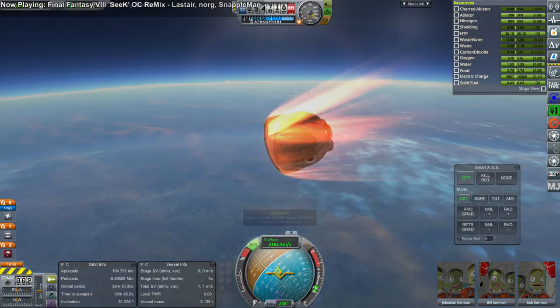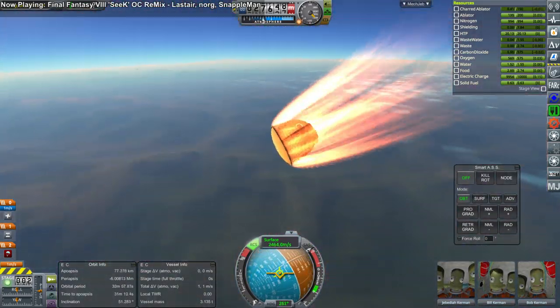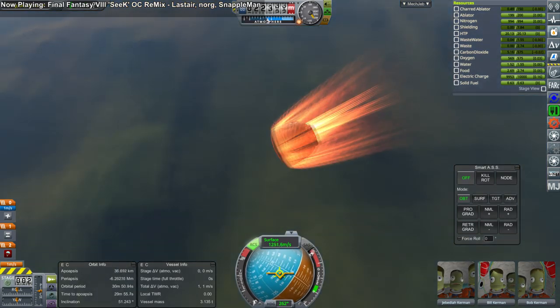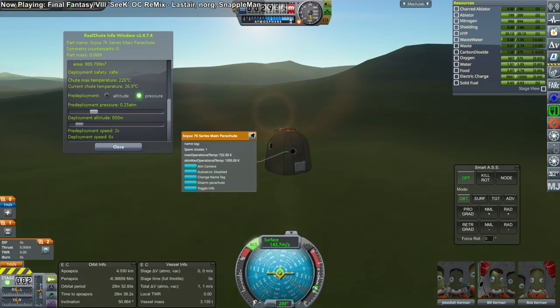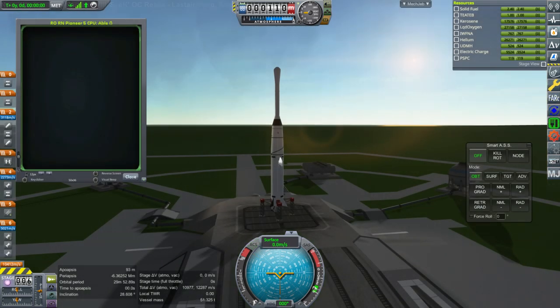When you start up Realism Overhaul in 1.7.1 you'll get a warning that Deadly Re-entry and Real Heat aren't compatible, but it seems alright given our relatively low velocity coming back down. Now I forgot something here — you have to remove the thermal covers on the spacecraft to deploy the parachute. I forgot to remove them, so you have to right-click and remove thermal covers before deploying the parachute. Unfortunately the Kerbals perish because of that, so don't make that mistake.